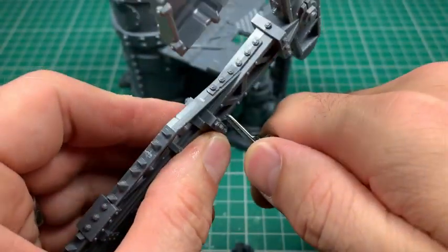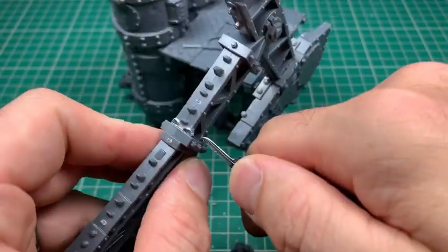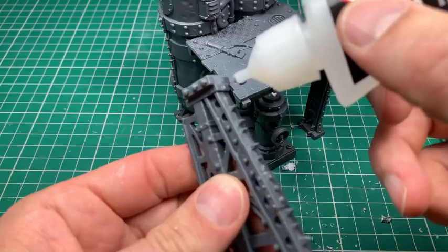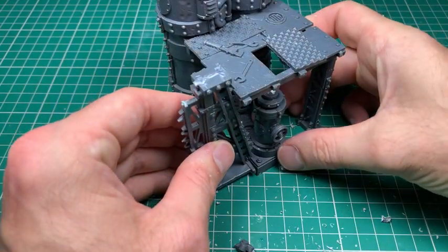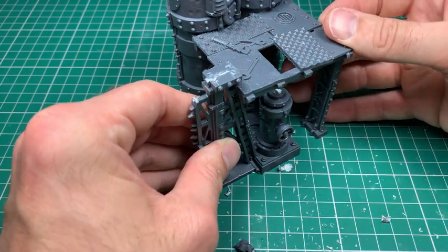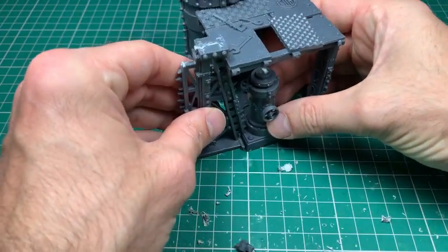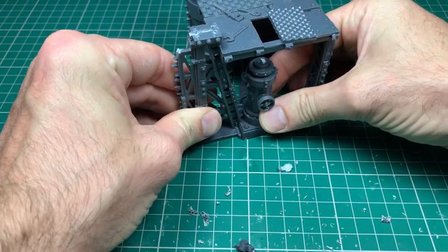If you're going to do conversions like this, have a really good think before you start - it's not the end of the world if you start hacking things up and it doesn't work, but really think about what you want to get out of the end of this. Think about how you're going to cover up the gaps, cover up any cracks you make, and how you're going to finish it off. Always try to have your vision for the future so you know how you're going to overcome those obstacles.